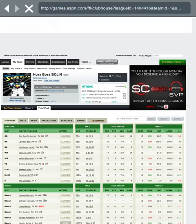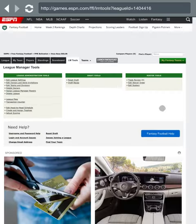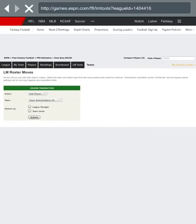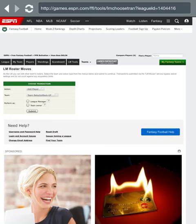Go to league manager tools on the far right. You're gonna see under roster tools 'edit rosters' — go ahead and click that. Then depending on what you want to do, click on 'add player.' Usually you'll hit 'edit roster' just to switch someone out off of their bench for them.